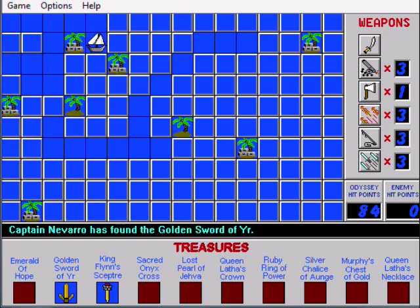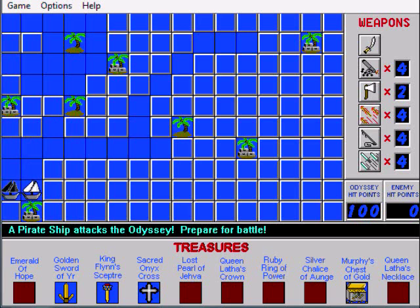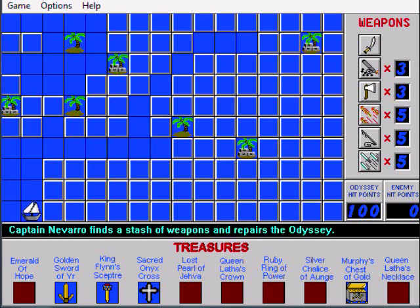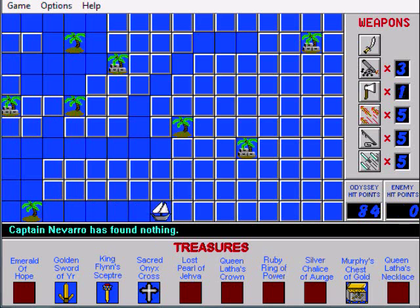We've got the Golden Sword of Yur. The Sacred Onyx Cross. Murphy's Chest of Gold. A pirate ship — best thing to use is the cannon. Seaweed monster! Chop! Got it! I used to play this game all the time. I can't believe I haven't played it in forever.